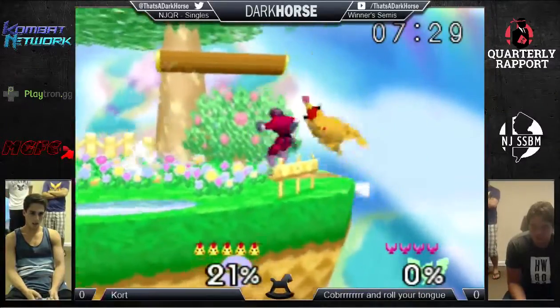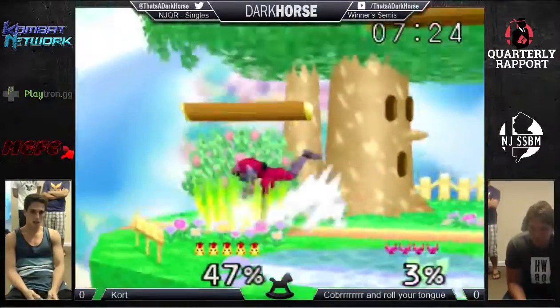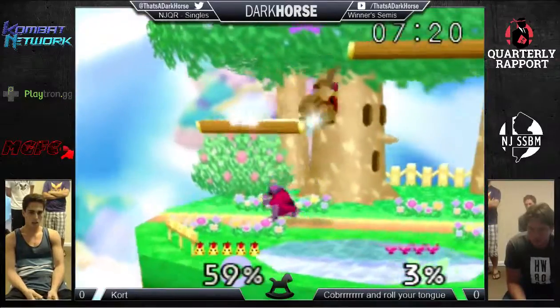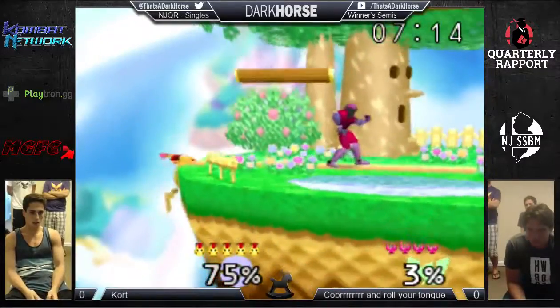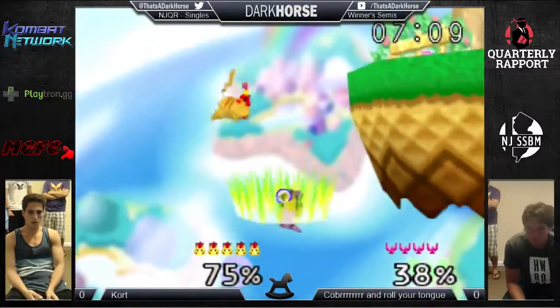That might be him — that is definitely him. Yeah, he did. Nice. Kurt's Pika is really good, though. Pika and Kirby are definitely the best characters. Link's just his like cool style character. He finds it fun.